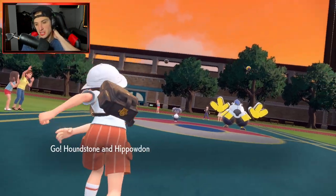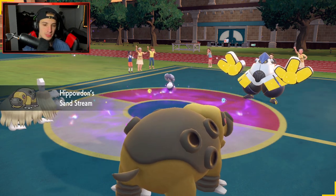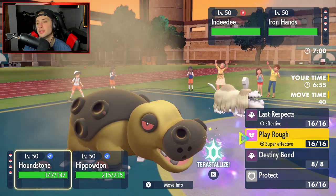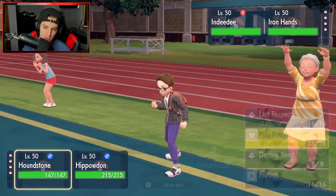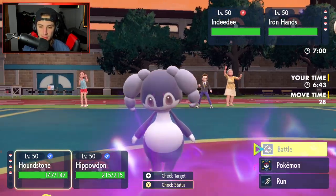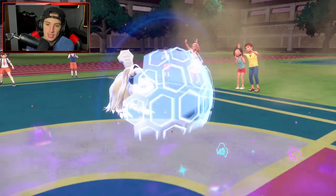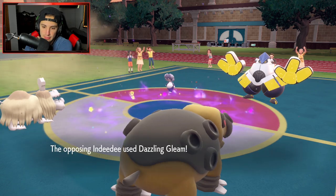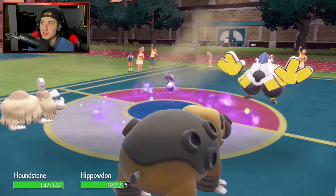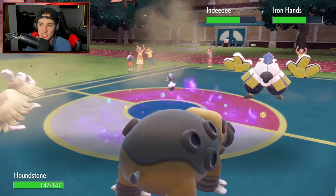Iron Hands and Indeedee lead — Indeedee prevents Fake Out so Iron Hands can't use it. Thinking Follow Me or a spread move might come. I go with Protect plus Earthquake, not wasting a Terastalization yet. Dazzling Gleam comes from Indeedee. Iron Hands appears to have Swords Dance and starts setting up — definitely scary. Hippaladon chips but won't do massive damage.